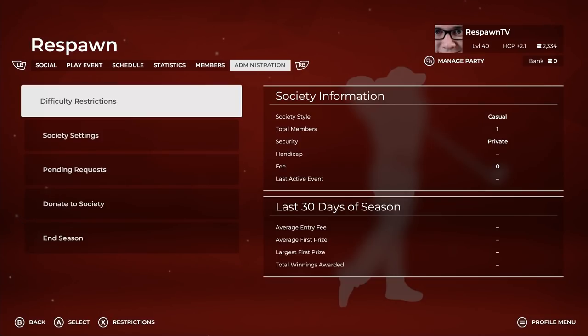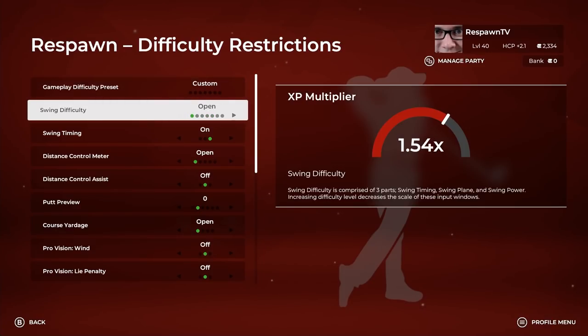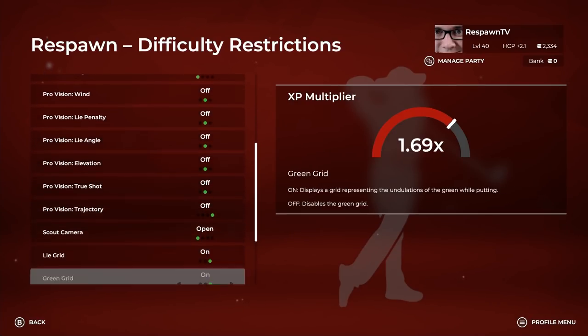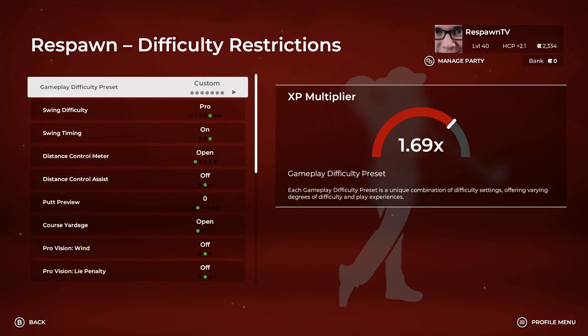Let's hop into the one that I created to show you everything you can do within the online society settings. When you first enter, this will look pretty familiar — similar to how it was in 2019. You have your About Us, your Message of the Day, and this is where messages will show up from people who post them. From the administration section on the right, you can set anything you would like — swing difficulty to whatever you'd like, or set it to open to allow anybody to bring their difficulty in. You can do that with every single setting at your disposal for this game.